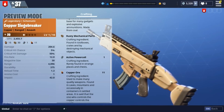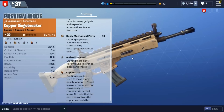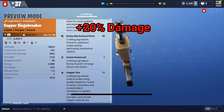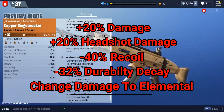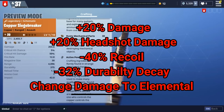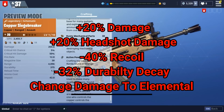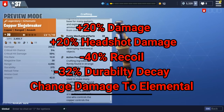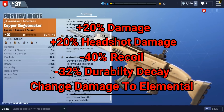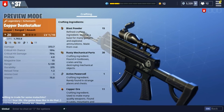Starting with assault rifles, number one is the Copper Siege Breaker. This gun is fantastic — it's the best assault rifle in the game, second only to the Drum Roll, and that's just a rate of fire difference. The Copper Siege Breaker hits harder than the Drum Roll, which you can only get in the Founder's Edition. It has less bullets but they do more damage. If you have this gun in epic or legendary version, level it up regardless of the rolls.